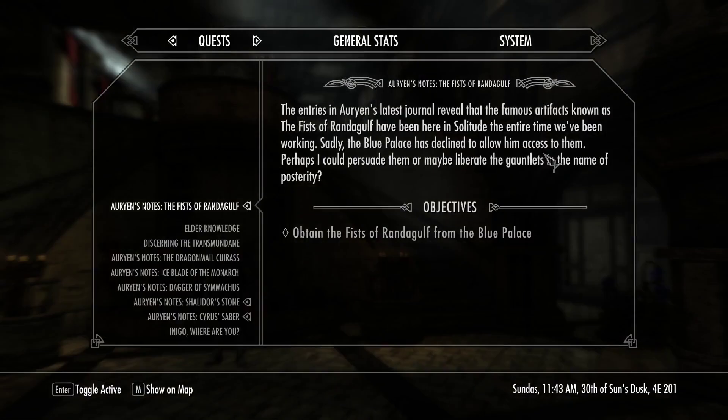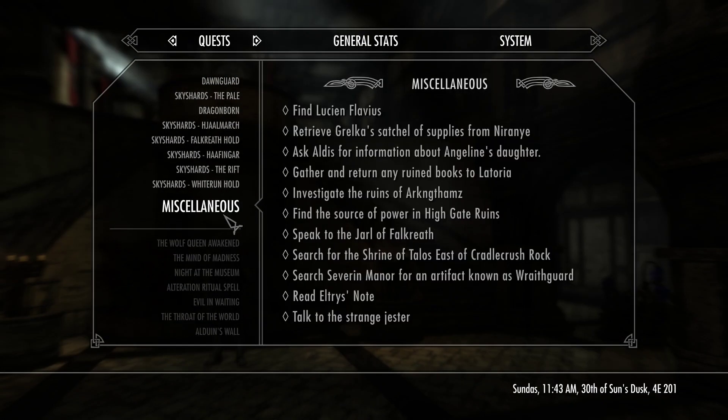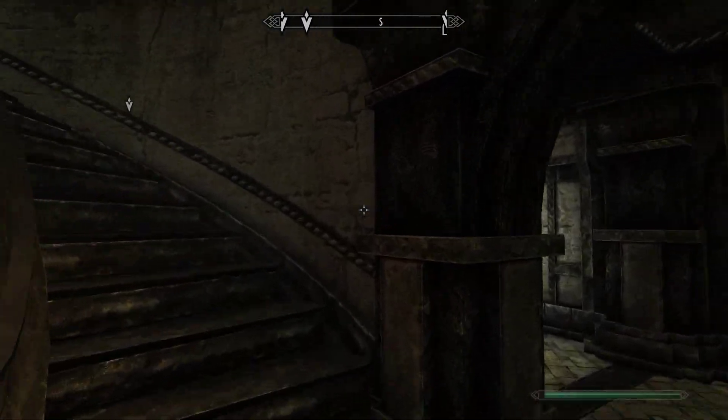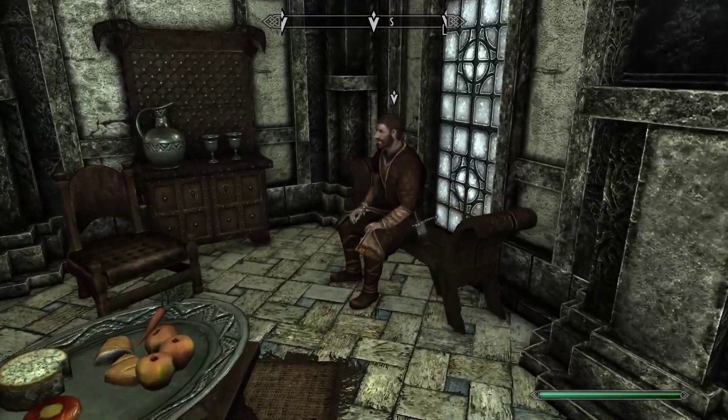I'm guessing these quest markers are both for this quest. Maybe I'm about to talk to Falk Firebeard. Oh, I just did a favor for him. Hello, Falk. I wanted to discuss the Fists of Randagulf, bearing in mind that I literally just, like, yesterday destroyed the wolf queen and saved Solitude and possibly the whole world. So anyway, let's talk about these fists.